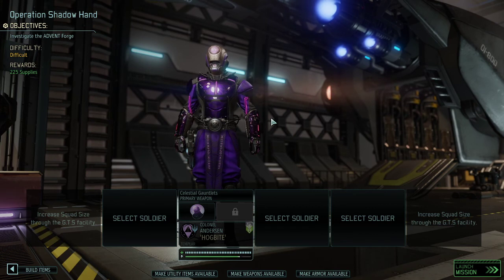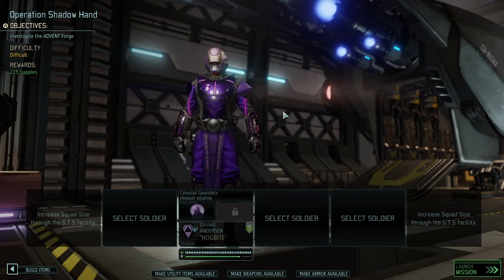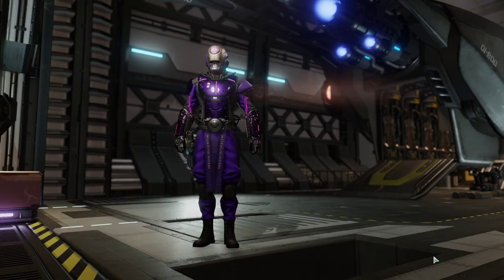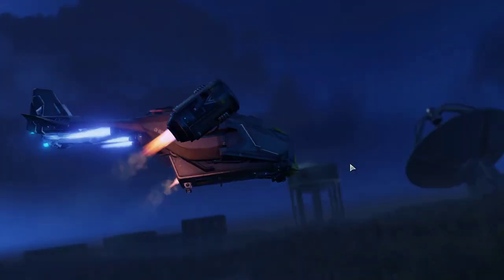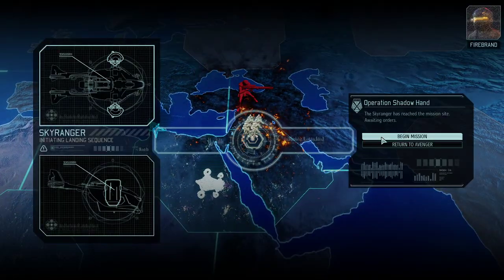The soldier we're going to take is Hogbite. You can see his hit points - we're at 55 at the moment. Similar amount of movement, and we're going to test if Hogbite is really ready, if he can indeed deal with preparation for the final mission. I'm still not happy with the amount of hit points and movement. We can get even crazier, break the game even further - and we probably need to in order to be successful on the last mission, which is really, really hard.